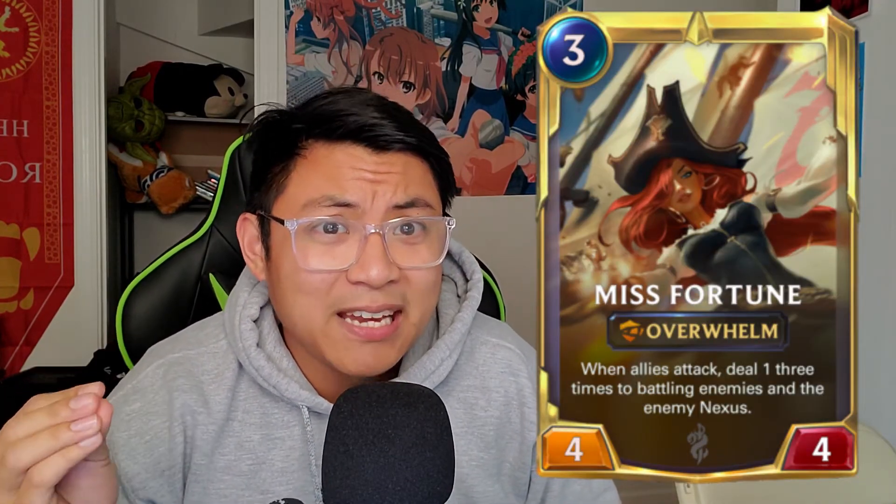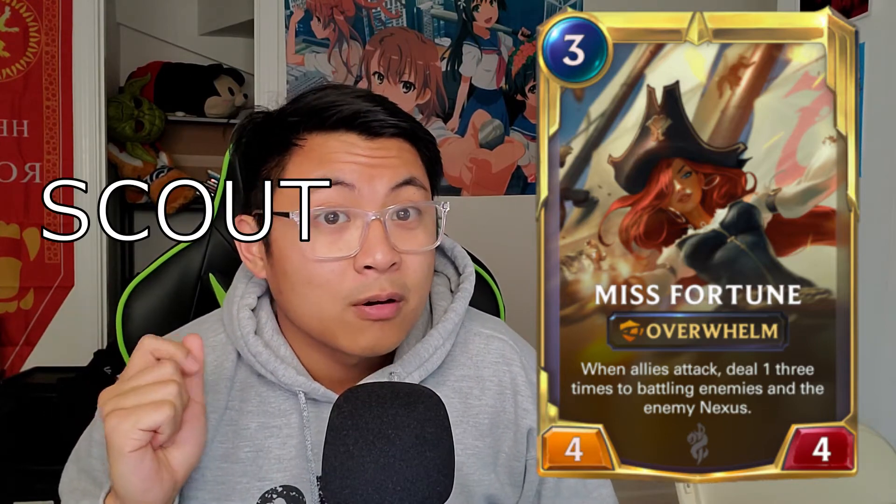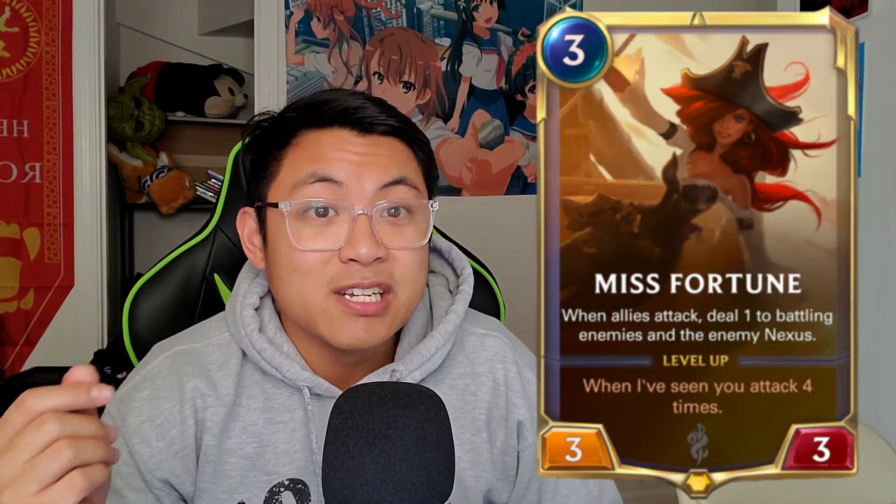So what's the idea here? The idea is to attack as many times as you can — either with Scout, with Rally, or with anything that lets you attack more than once a turn. The level-up ability is so easy to do and it synergizes so well with Quinn, who has the same level-up conditions and also has Scout, along with a bird that has Scout too.